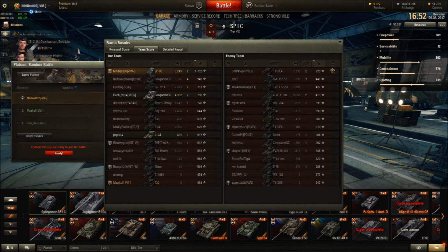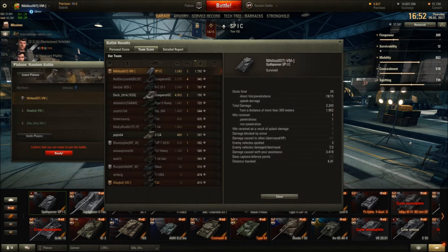Our two Conqueror Gun Carriers played very well — they did a lot of damage with great support. The 212A sadly did not do an awful lot of damage, but he was there in the end when he finished off the 704, which was quite crucial. And our bad shot, to be fair, played decently until he rushed in and killed himself — I'm still not sure why he did that. We fired 24 shells of which only 15 actually did damage — not the best ratio, but we did manage to pull more than 3k damage, so not too bad. And also 3.4k assistance damage, thanks to the good artillery players on our team.